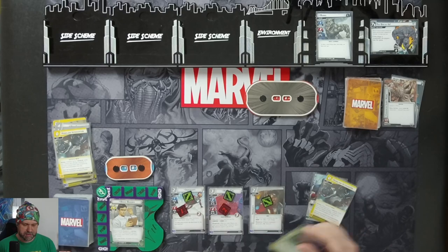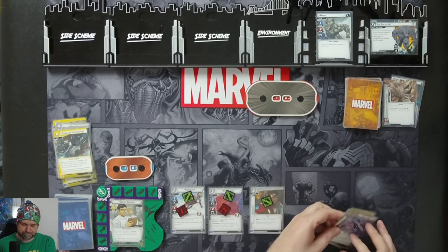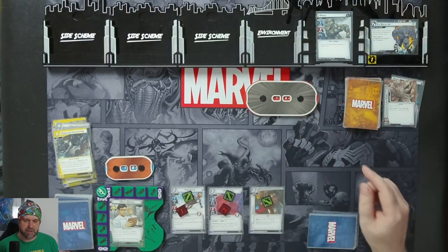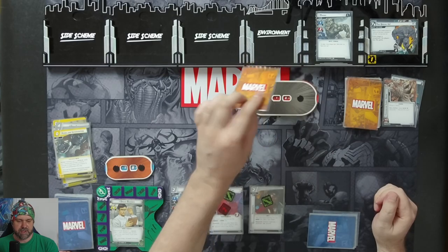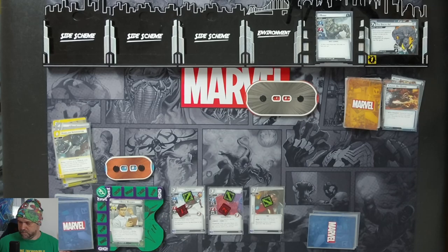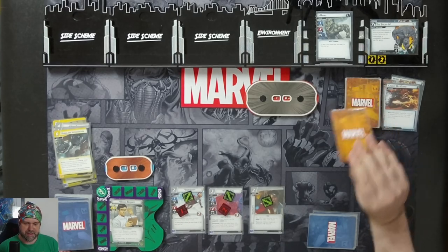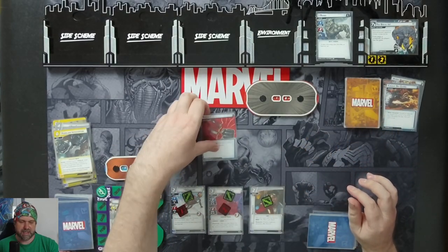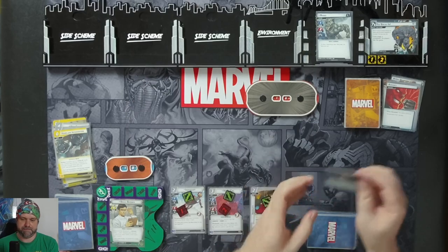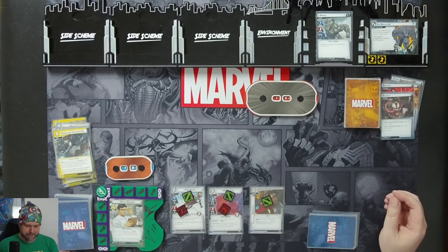Another Homeland Intervention, Under Surveillance, Agent Coulson, and a Quinn Carrier. One threat goes on the scheme. Rhino is going to scheme for one - that's two, four out of seven. And an encounter card - the villain schemes for one. Just one. Four out of seven.